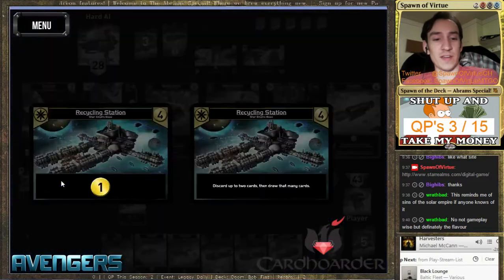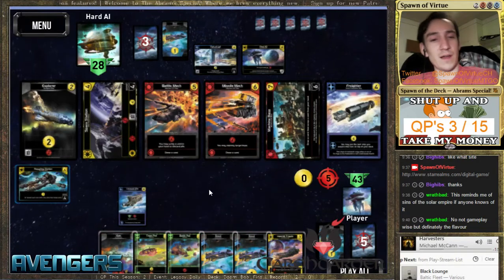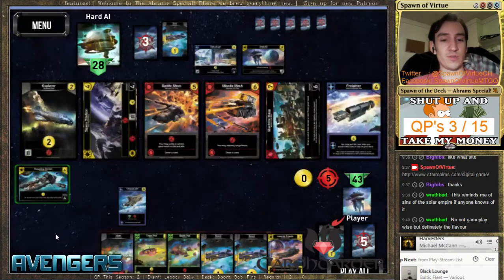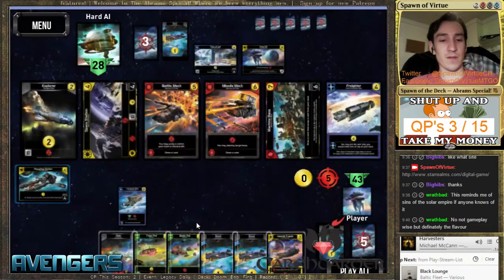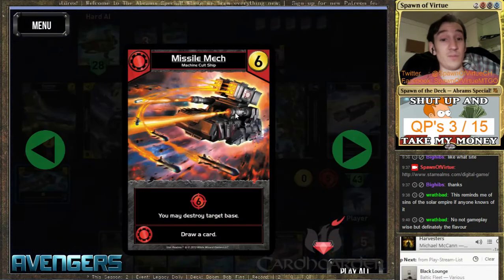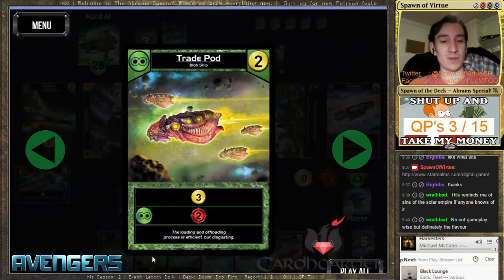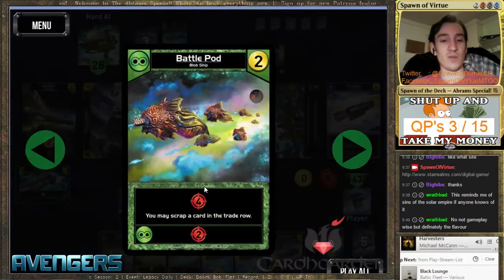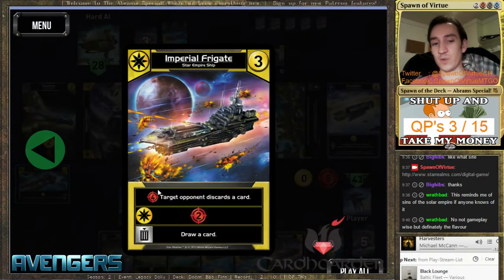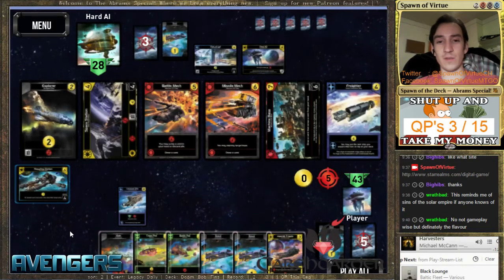Let's draw cards first before deciding what to pitch. What are we trying to buy? What do we have so far? We've got two, three currency — four, five currency if I want the battle mech. I'd love the missile mech. He's got the fleet HQ out. I need enough damage to blow that up. We're getting two on this guy, six on this guy. So eight plus five, thirteen... fourteen, fifteen, sixteen, seventeen, eighteen, nineteen. We've got a lot of damage going.